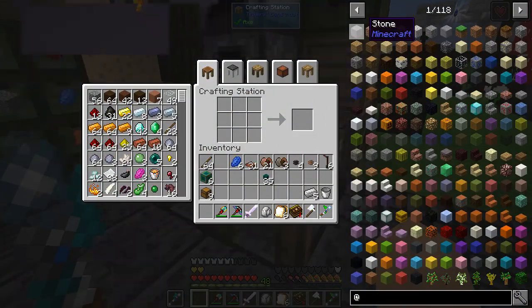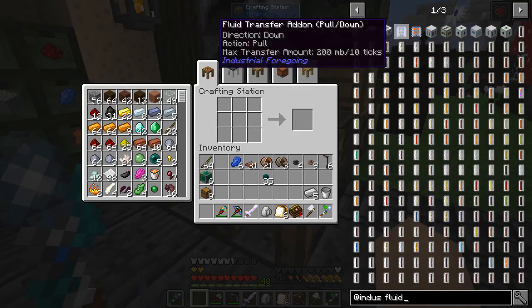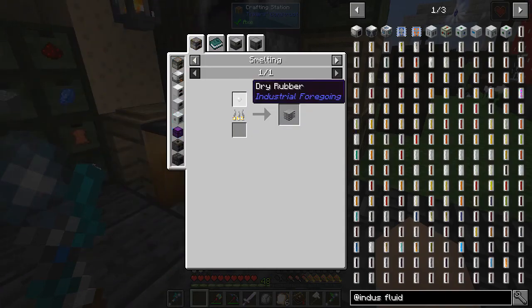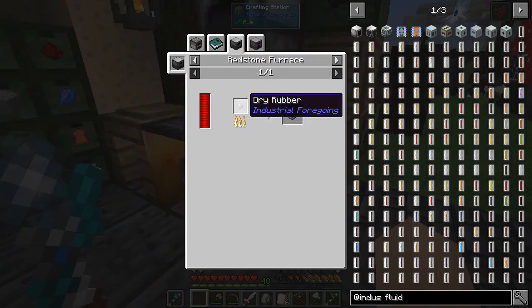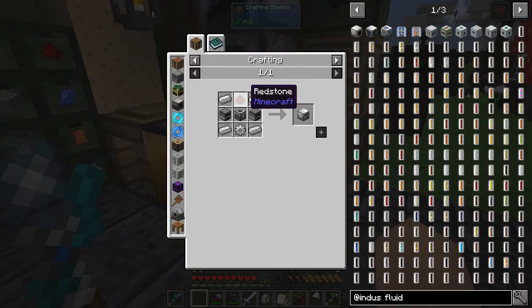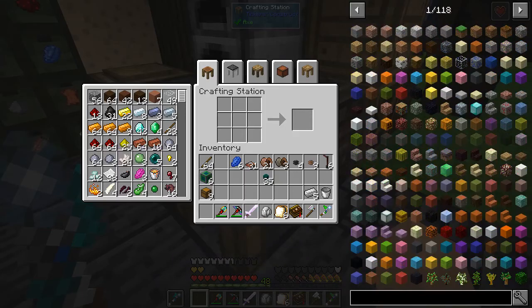Next up we need the fluid crafter from Industrial Foregoing. What do we need for this? I have not looked at this yet. Plastic - we need plastic. Dry rubber from tiny dry rubber - let's look this up. Latex processing unit. I already dislike this. It's a bit of a rabbit hole I've got to go down here, but that's all right.